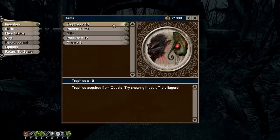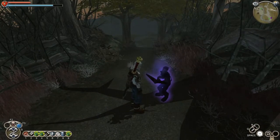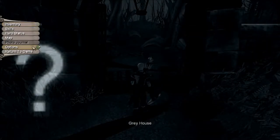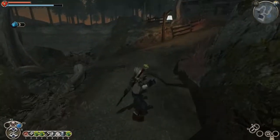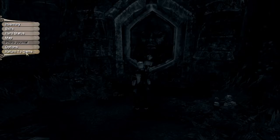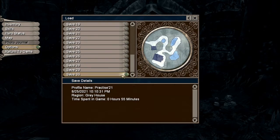First thing to point out is that in order to do this you'll probably need a bandit summon, because they actually count as witnesses to your trophy, and that's how we're going to be entering Adam mode — specifically Adam mode version 3. You'd want to go into Adam mode from an area outside of where you're doing this, so I just went from Barrow Fields into Gray House.